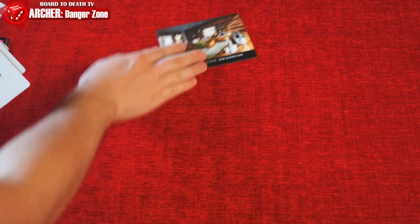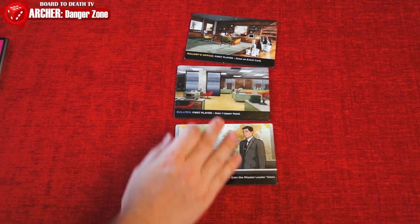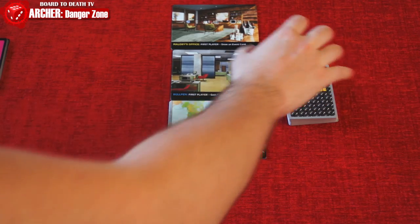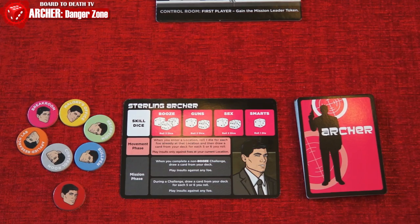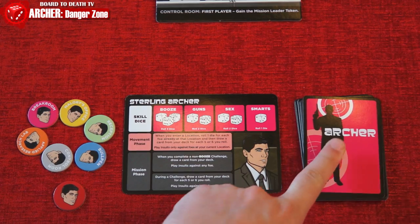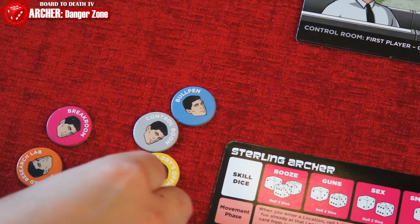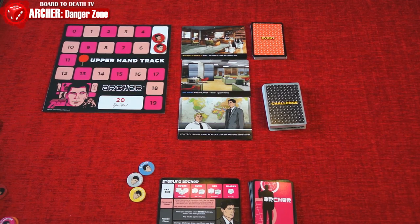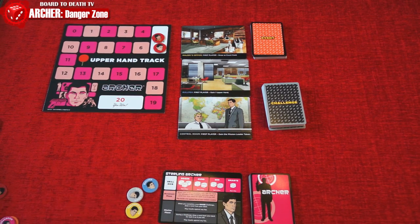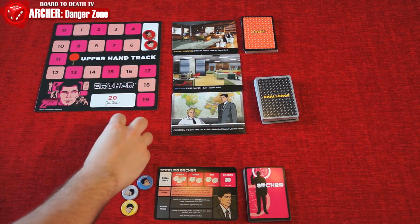Here's how to set up. Depending on the number of players, shuffle the location tiles and flip over the number indicated in the rulebook. Shuffle the challenge deck and place within reach of all players. The rest of the tiles are removed from the game. If Mallory's office is in play, shuffle the event deck and place it next to the tile. Each player chooses a character card and receives a card deck and tokens. Tokens for locations not in play are returned to the box. Each player shuffles their deck. Note that in this game you do not have any actual hand of cards — you draw and play cards but never keep them in hand. You're now ready to insult your teammates and complete ego-boosting missions.